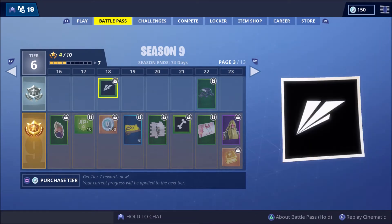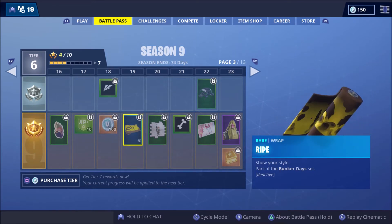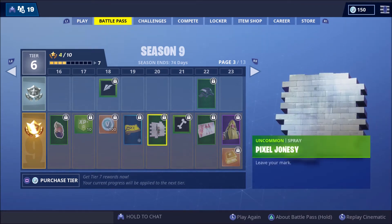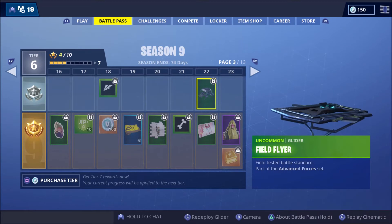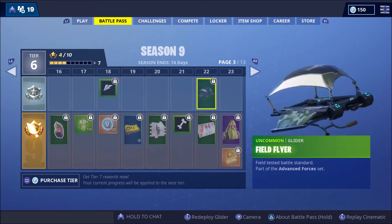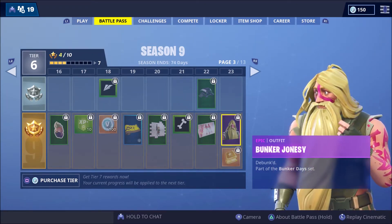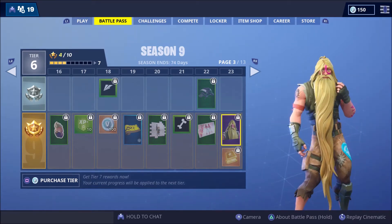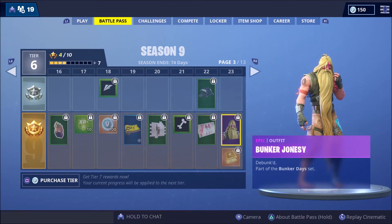We've got more XP, V-Bugs, and a banner. Ripe - for the Bunker Days set. This thing is reactive as well, so throughout the game it will start changing. That looks pretty sick. Pixel Jonesy - that's a spray. Another banner, a loading screen from Rock, Field Flyer glider. And look at this skin - Bunker Jonesy. If you haven't watched the trailer you'll understand why he's like this.